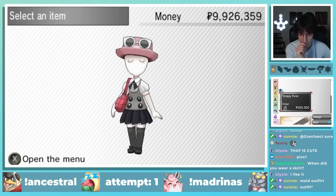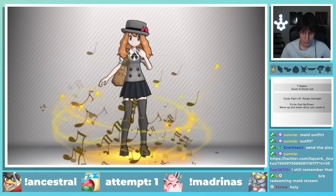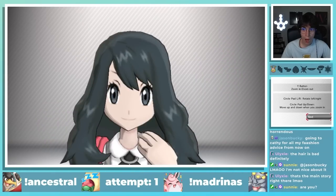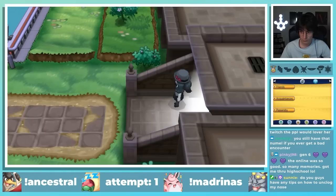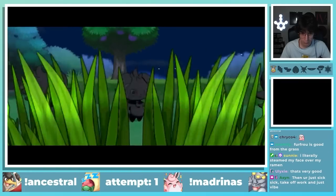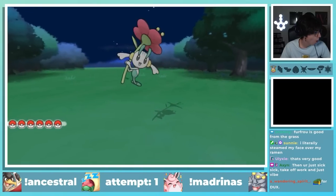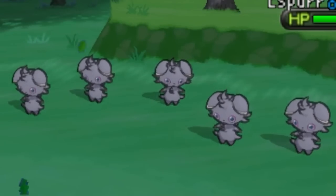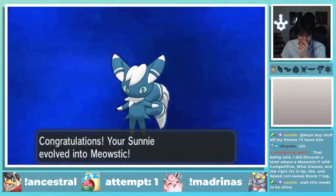I think my favorite part of the Gen 6 games is the amount of customization options they give you for your character. I spent a solid amount of time changing my hairstyle and picking a cool outfit — Game Freak seriously needs to bring this kind of stuff back. After spending way too long customizing, I was met with one of the most horrific sights I've ever seen in my life: five Espurr standing there. I catch the male one since male Meowstic gets Prankster, and evolve it immediately.